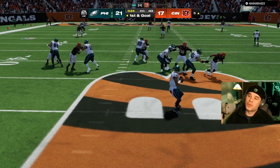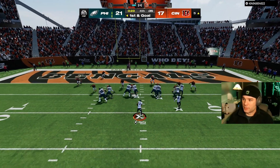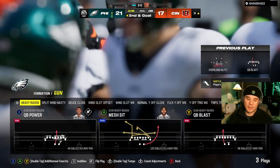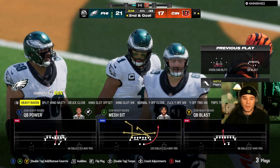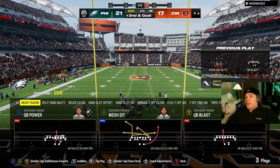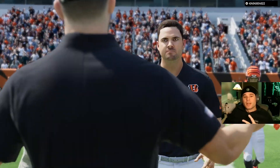I can't do quarterback kneel because I technically said I can only use this formation. You don't fumble on conservative, so you've got to go conservative out of this formation. It looks like we got the dub — 21-17. GG's, man. Got the win only running Gun Heavy Raven. That was fun. Peace out.